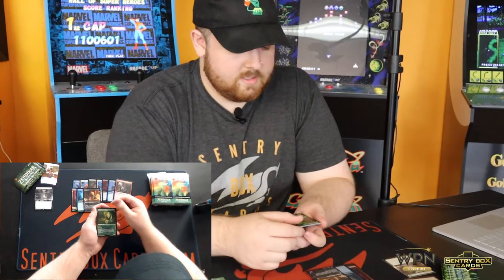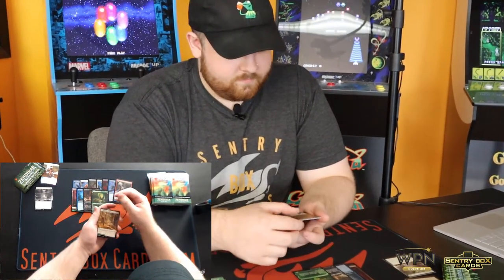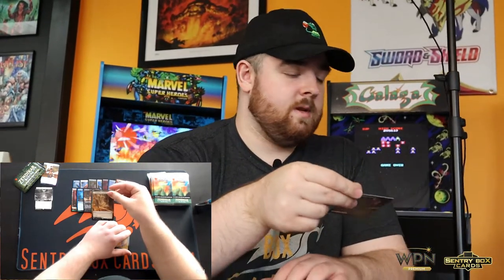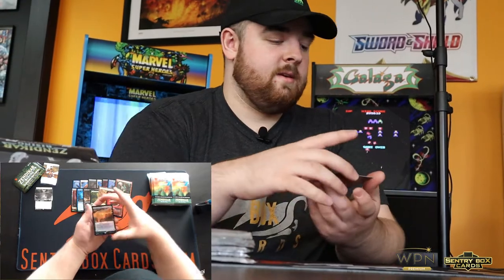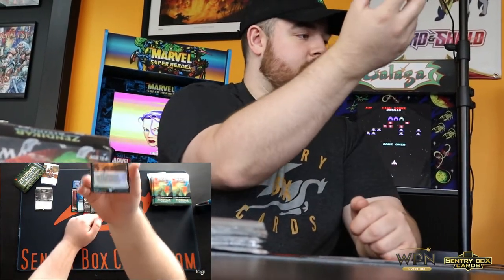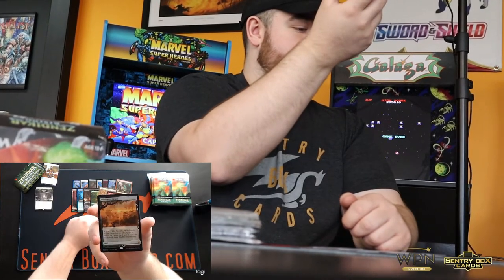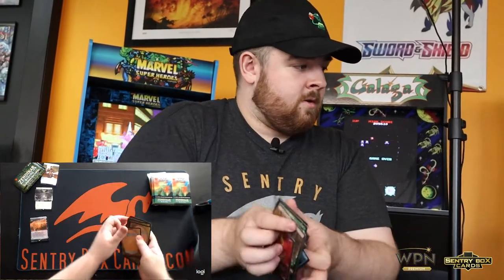Got our first alternate art Dread Worm, Territorial Scythe Cat, Bright Climb Pathway — it's the extended art of one of the new modular dual-faced dual lands. You kind of choose as you play them, they're super sweet. Spitfire Legac. And right there we got a Foil Windswept Heath. Absolutely gorgeous. These new Foil Expeditions — beautiful. Great start to it.